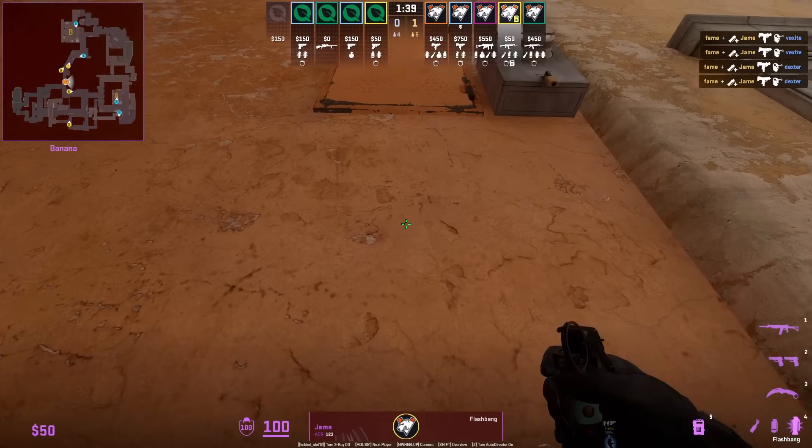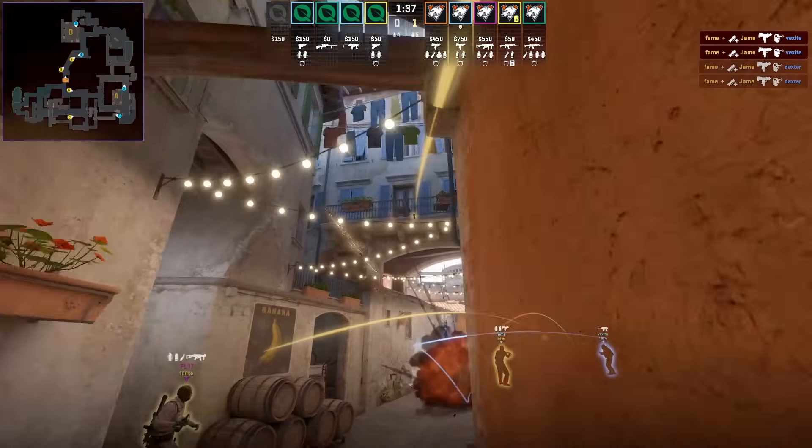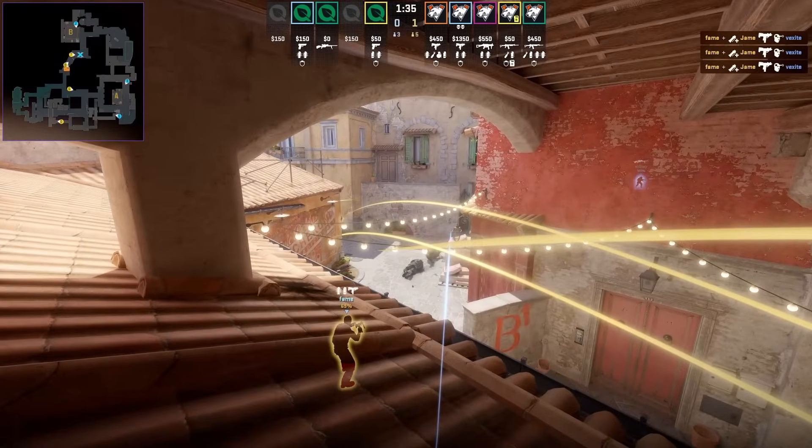Right after the half wall flash, Jame sets up with another top banana flash: crouch, aim here, left click throw. The flash sets up his teammate for another frag.